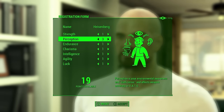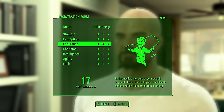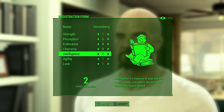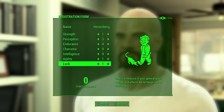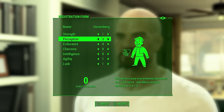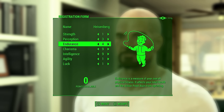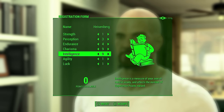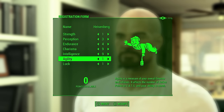Here are my Heisenberg SPECIAL stats: 1 Strength, 5 Perception, 4 Endurance, 9 Charisma, 9 Intelligence, 1 Agility, and 1 Luck. Keep in mind this is a 30-point build. It includes the +1 Perception from the bobblehead very early in the game, and I also put a point into Perception from the special book at the very start. The general plan is to establish some signature perks early, then work into higher-tier Intelligence and Charisma perks.